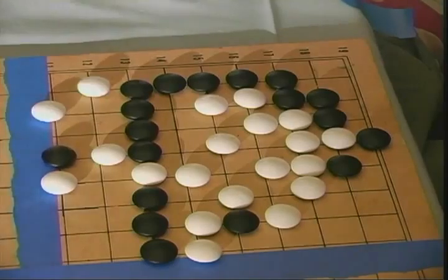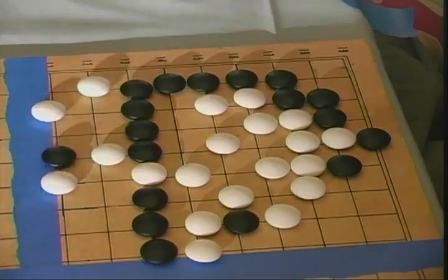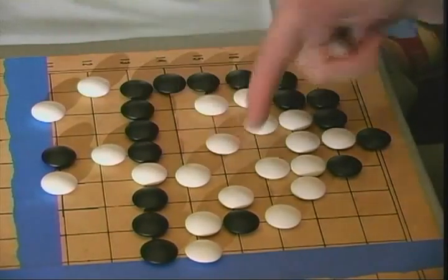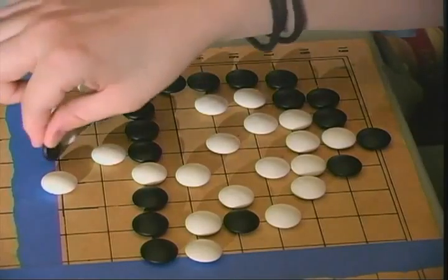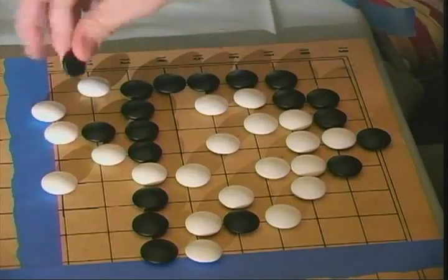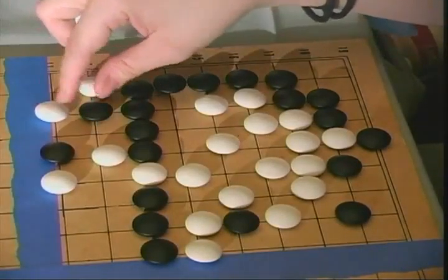This stone has one liberty — if I go here it still gets captured, so I can leave that stone behind and worry about other things. The monkey jump is surprisingly powerful on the edge. If you play any point here I play here; you play here and I play here — I'm connected. Pretty much no matter what you do, I'm going to be okay in that situation.